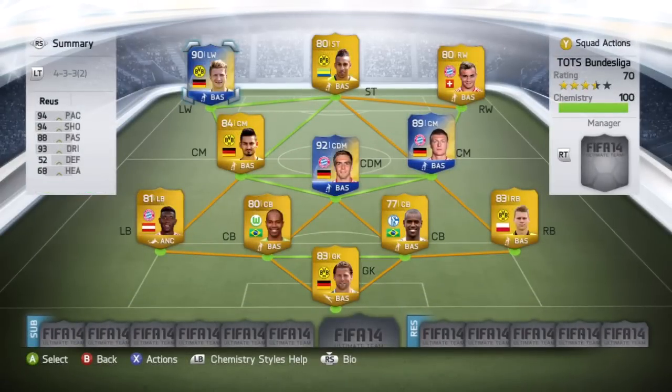The team I'm playing him in is the second variant of the 4-3-3 formation. You've got Team of the Season Robben at left wing, then Aubameyang, Shaqiri at right wing, Team of the Season Kroos, Team of the Season Lahm at CDM, then Gundogan at left center mid. Then Alaba at left back, two center backs — Naldo and Santana — Piszczek at right back, and Wiedenfeller in goal.